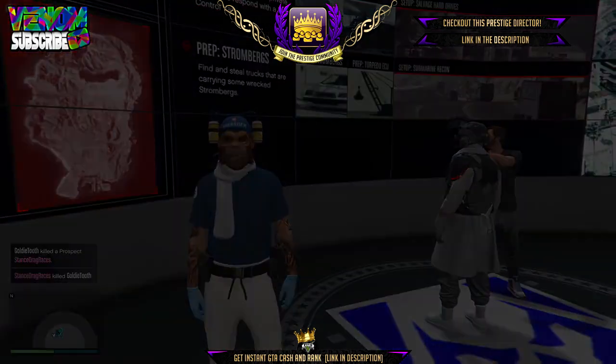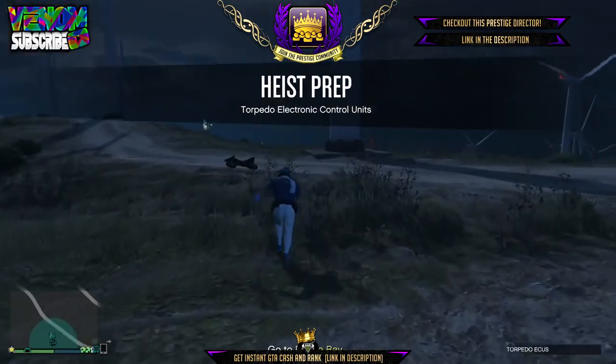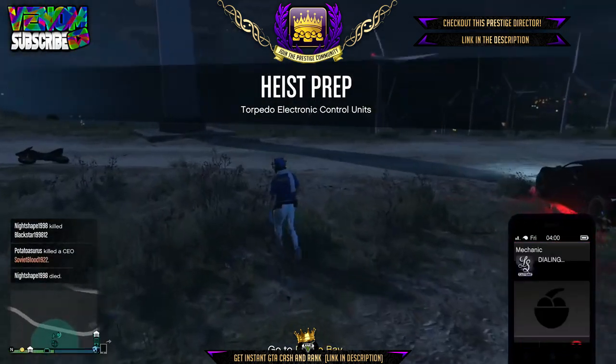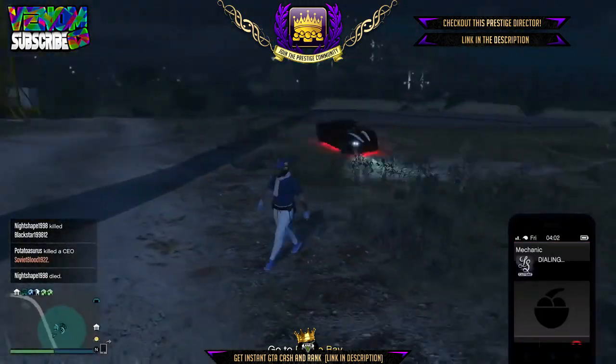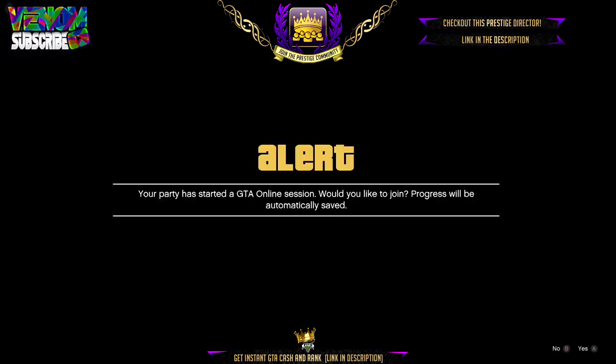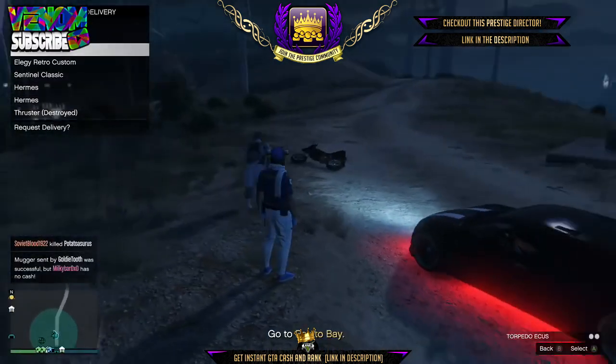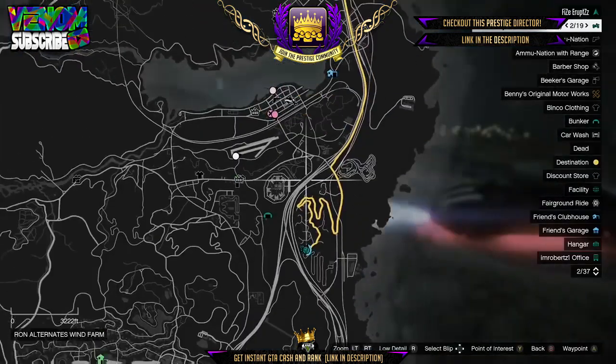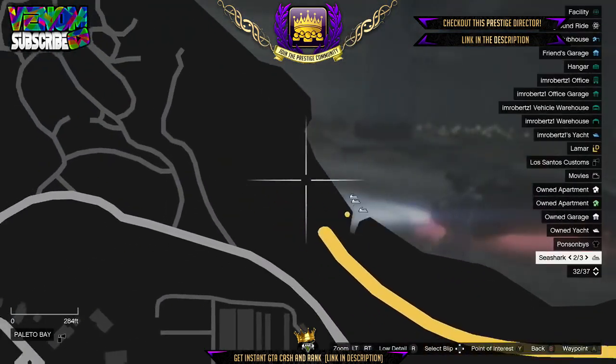Once you have got that, simply just start it up. You can invite your friends if you are doing it with them. If you do not have any friends that are able to do it with you, be sure to leave your gamertag in the description below and help each other out. I'll rejoin you once we get over to the raft or checkpoint, as you can see on the map right here.